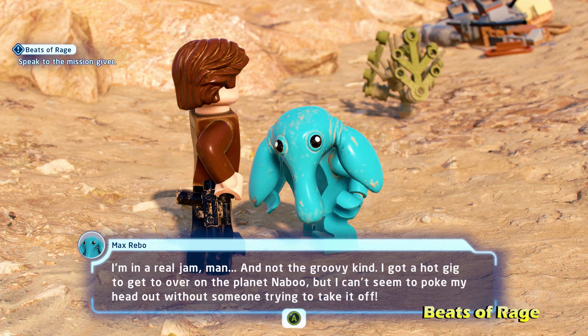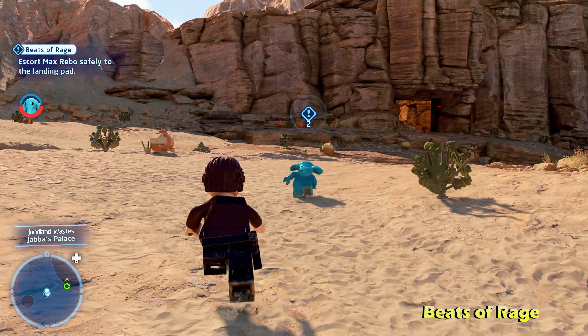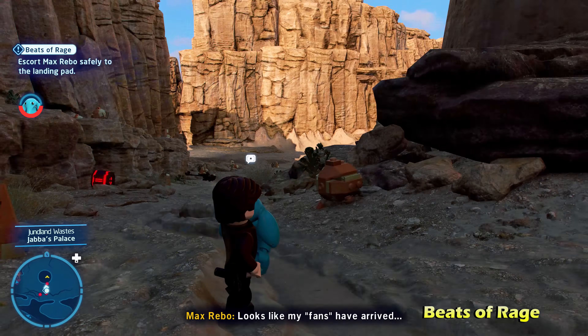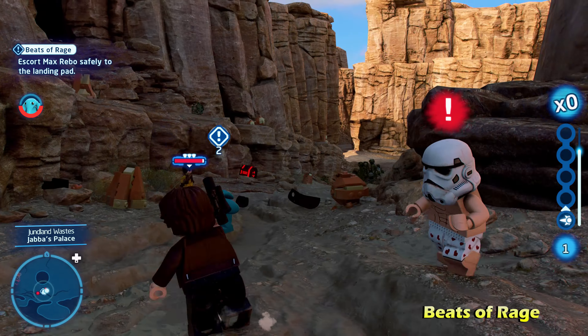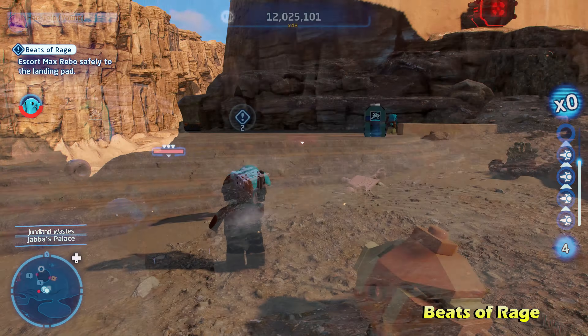We're starting off with Beats of Rage as the first side mission. This is going to be on the right side of the map. Talk to Max Rebo, and he will activate the side mission for you. You will have to escort him safely to the landing pad. Every now and then you'll get stopped and have to take out some enemies, but as long as Max Rebo's health doesn't reach zero, you'll be good.